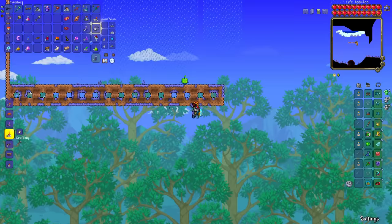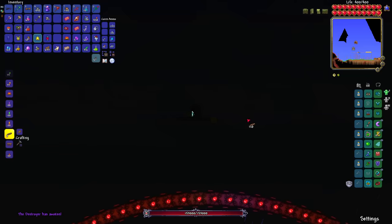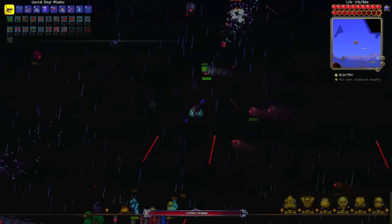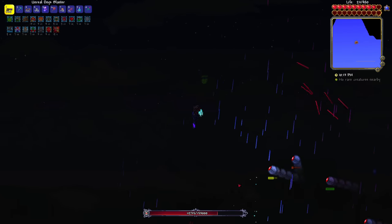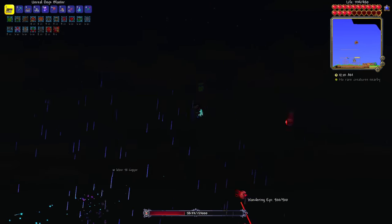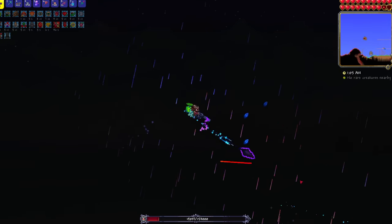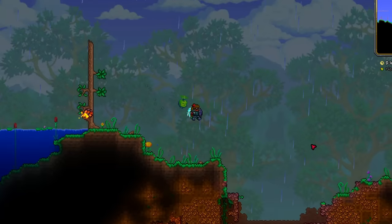I made an artificial corruption to get wrath potions, then feel vibrations from deep below - I'm going to attempt the Destroyer. The Onyx Blaster can clear out the probes really easily and does enough damage to the Destroyer. I'm taking quite a bit of damage and got down to the hundreds before popping a potion, but I keep the probes whittled down and get back to full health. I defeat the Destroyer at 1:30 AM with a bit of time left.